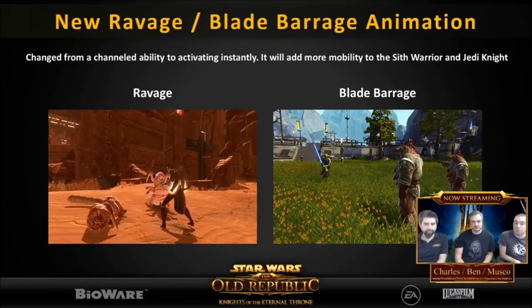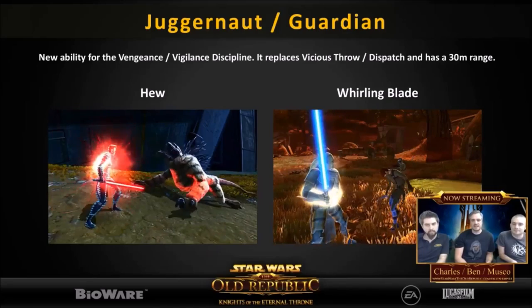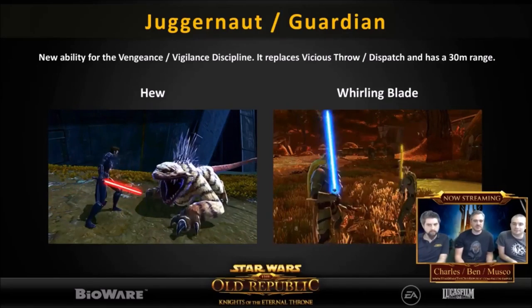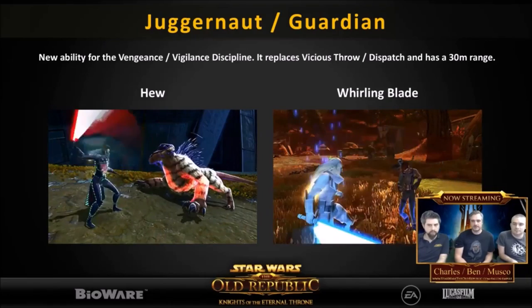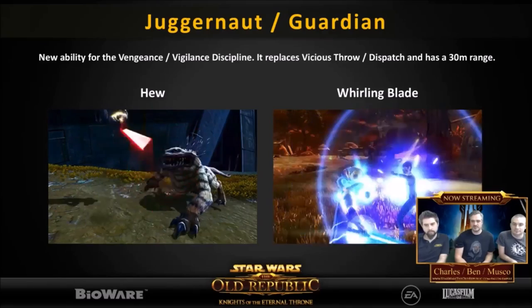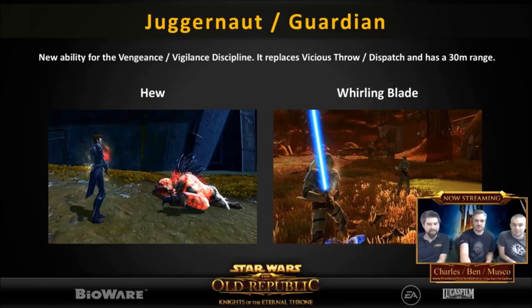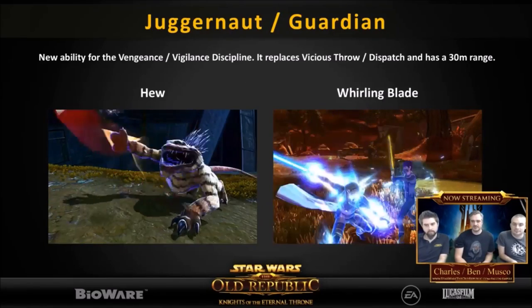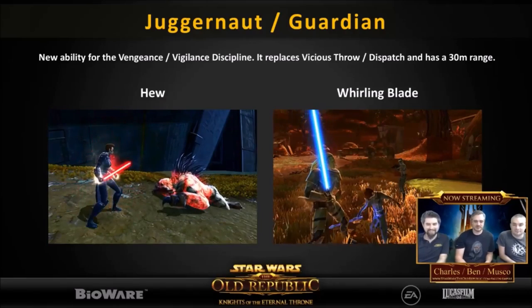The next one applies only to Juggernauts and Guardians. This new ability is called Hue. It replaces Vicious Throw and does a little bit more than Vicious Throw - it does more damage and actually hinders the movement of your enemy, and is usable from a 30 meter range. I'm not sure why in the gif they had the character so close to the enemy; it would have been nice to see them use that 30 meter range. But nonetheless, this is how the ability animation looks - nothing too new, it just replaces the old one.